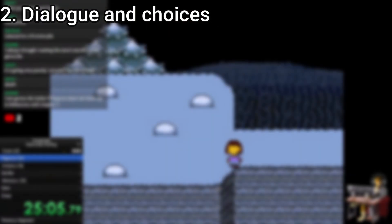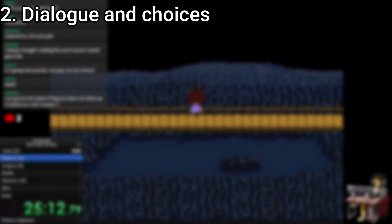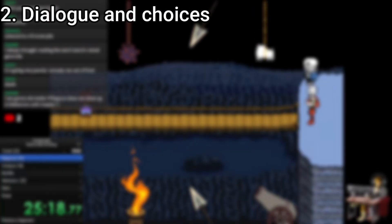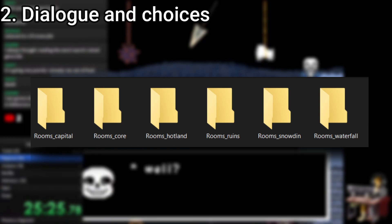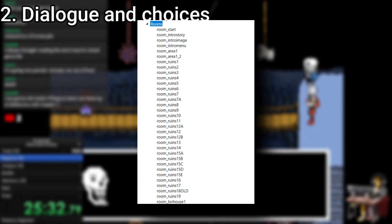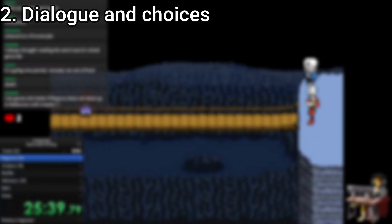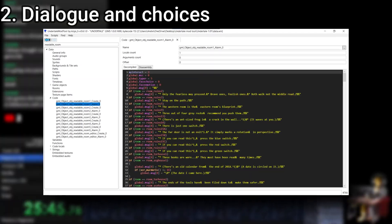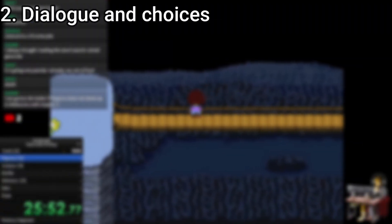Performance-wise, this is completely fine, as the game runs just fine. However, this must have been a nightmare to debug — I don't even want to know how much time was spent making sure all the if statements worked correctly. Here's how I personally would have done it: have a set of folders each named after one in-game location — Ruins, Hotland, Waterfall, Snowdin, Core, and Capital — each containing separate script files with all the dialogues for the respective areas, probably named after the different rooms. This way everything is neatly organized, and should you ever need to debug something, it'll be as easy as just choosing the file that contains the dialogue.